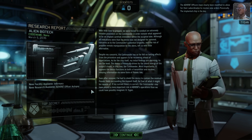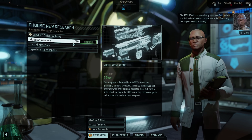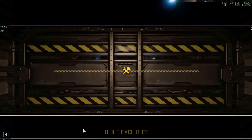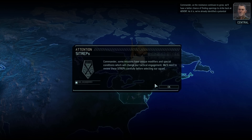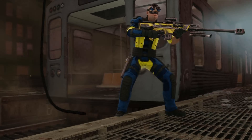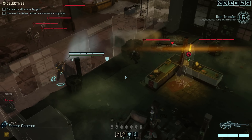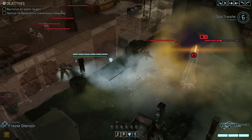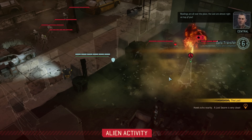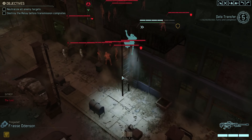We begin scanning, research concludes, and the Advent Officer autopsy is our next research. We immediately build the infirmary — even Batman gets injured fighting crime. We get a Guerrilla Ops mission with the Lost present in the area — zombies that attack both sides. Fantastic news for us, as we can use them against the aliens. On mission start, we drop onto the main road, grenade the relay to draw all the Lost toward the alien position, then retreat up a ladder and block the way so the Lost can't reach us.